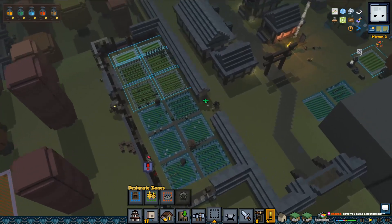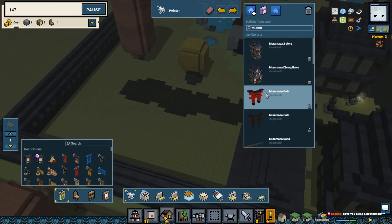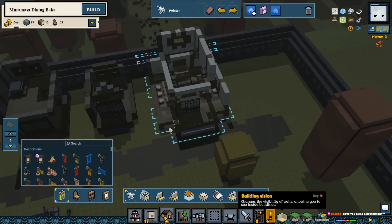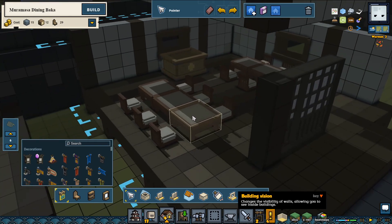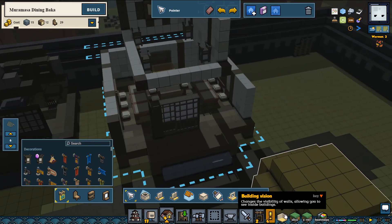Have you built a restaurant? Not this time. We do have one house that I sort of made into like a dining place. It probably needs a little bit more furnishing, but this is like the inside — some chairs and tables, and a little donation box in the back. Maybe if they enjoyed the dinner they can give a little bit of a donation.